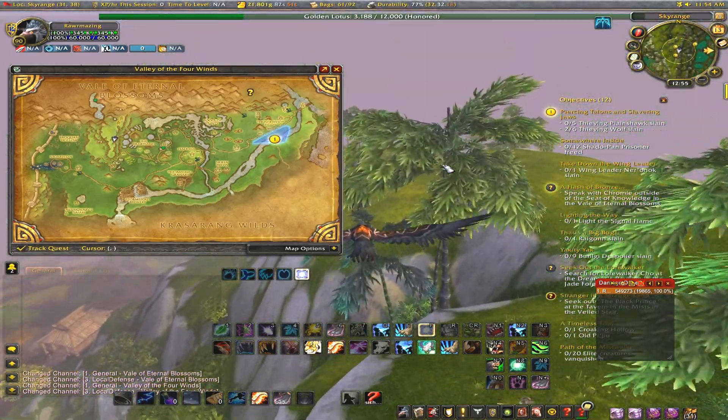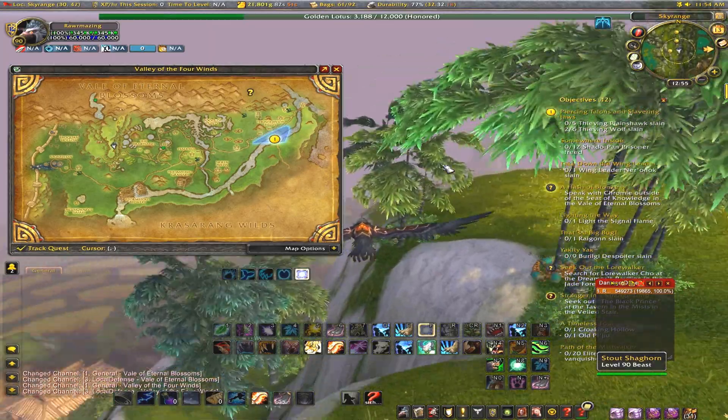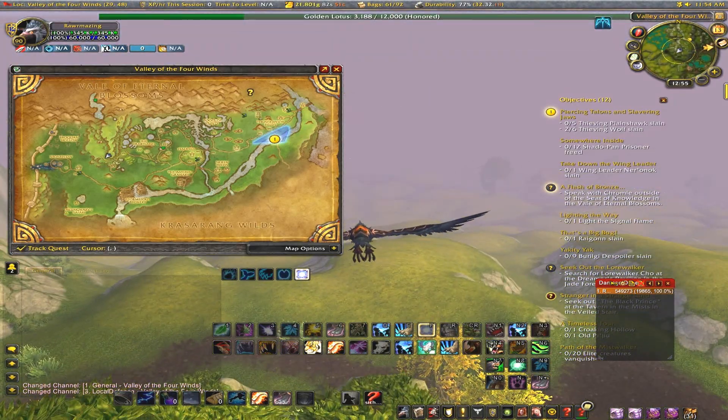That's really about it, and it's a very good spot because things pretty much instantly respawn. So by the time you make one quick trip around, everything should be right back where it is. The only thing you have to worry about is level 90 monkeys, and obviously you have to be level 90 because you have to fly here.